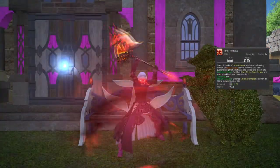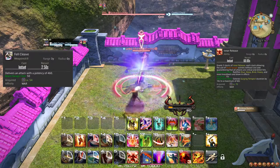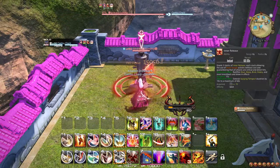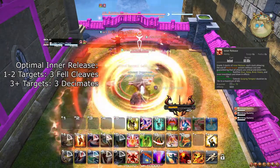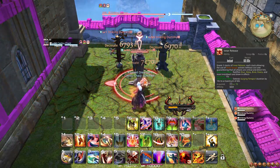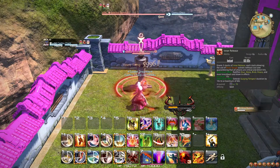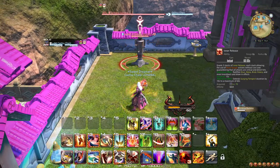At level 70, Berserk is permanently upgraded to Inner Release, adding a couple of extra effects on top of Berserk's existing effects. Beast Gauge weapon skills become free, and also you are immune to most crowd-controlling effects in the game, including knockbacks and stuns. How this changes your rotation is that you no longer need to stockpile Beast Gauge for the Berserk window, as you can freely use 3 Fel Cleaves or Decimates as you see fit. Keep in mind that if you use a weapon skill that does not cost Beast Gauge in the Inner Release window, it will still spend one of the stacks, so make sure to only use Fel Cleave or Decimate as your next 3 weapon skills after activating Inner Release.